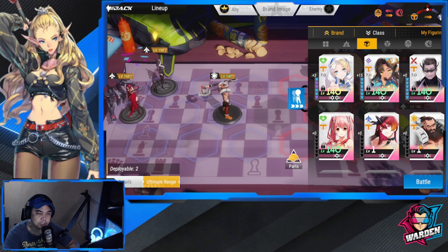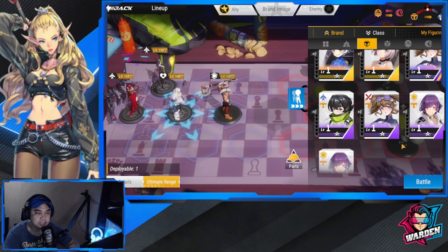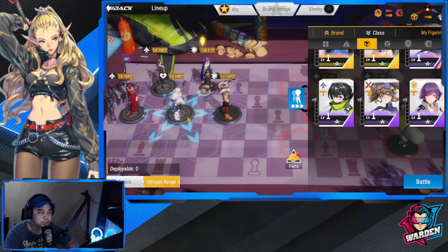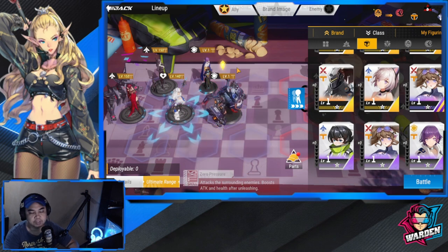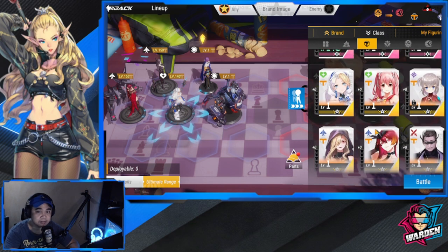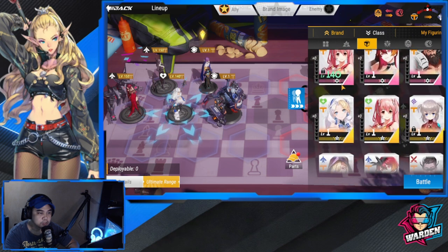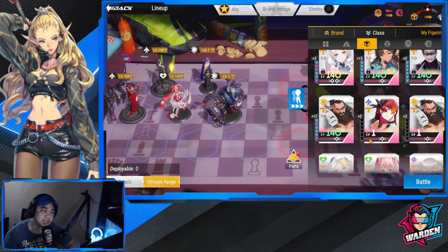The Tenma PVE team also includes Sapphire. If you don't have Krusos, you can swap in Vasili. If you don't have Sapphire, Vasili is also a swap option there. Another point to consider: Mako can swap out for Zephyr if you don't have Zephyr. Those are the key combinations for the Tenma PVE lineup.